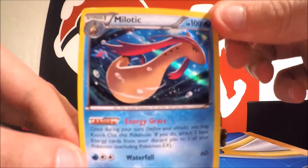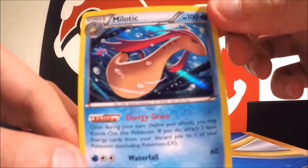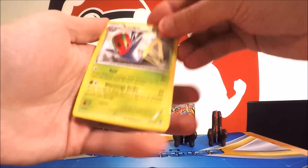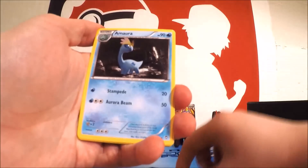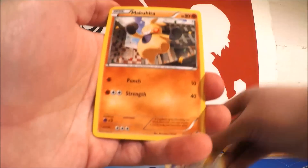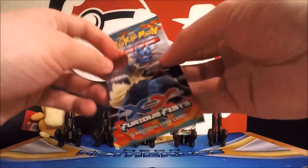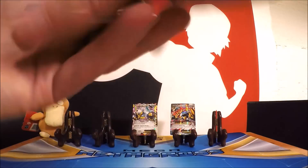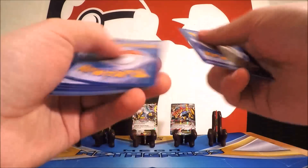But first, let's see this huge card. Here you go guys — the jumbo-sized Mega Metagross EX. Take a look at that card, beautiful! On the back it's just like a normal card with the Pokemon logo.